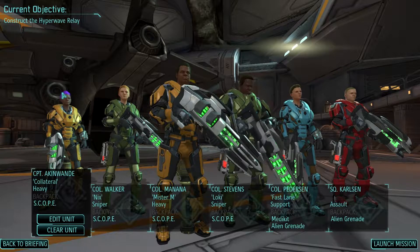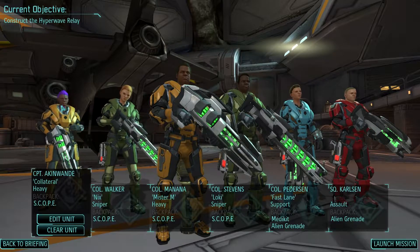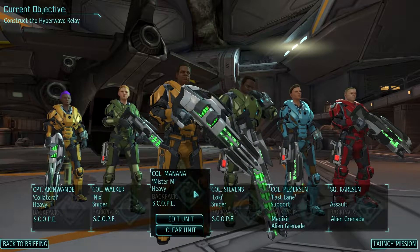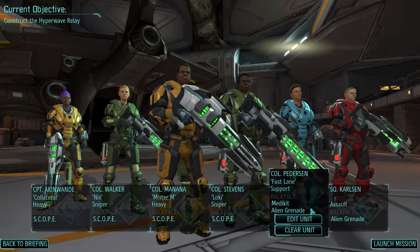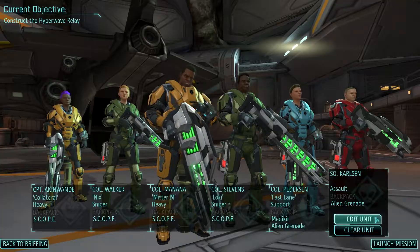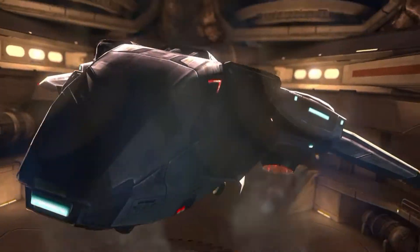Let's get the troops ready. First off we've got Collateral, aka Captain Akin, sporting neon purple hair — I give all my psychic troopers neon coloured hair, which I can do because I pre-ordered the game and got the customisation pack for free. Next up we have Nyx packing one of our new plasma sniper rifles. Mr. M packing heavy plasma, as is Collateral. Loki also packing a plasma sniper rifle. Marte packing a plasma rifle, as is Squaddy Carlson — I don't have enough top-notch troopers for a full team, so I've had to bring a squaddy along. He's got an alien grenade. So without further ado — Sky Ranger away.